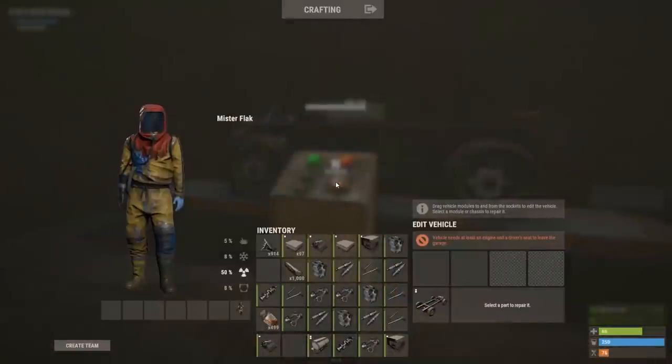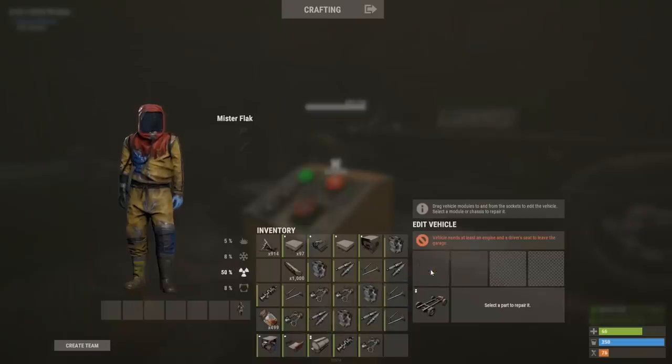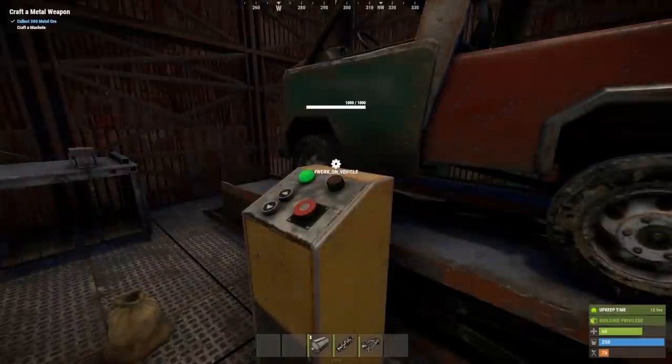The two-module vehicles are quite comically small - they only have space for two particular modules, and to me they look like clown cars. I can put an armored piece on the back and a motor in the front, and you are left with this mini battering ram.